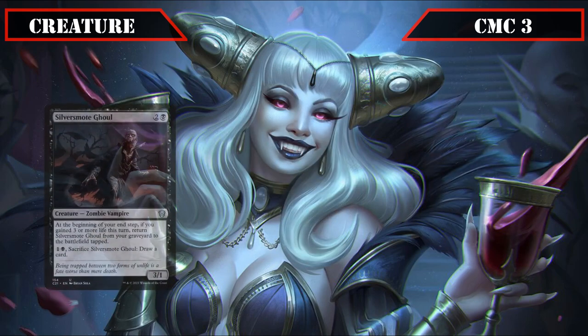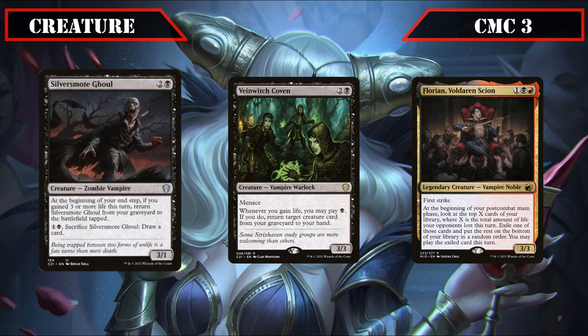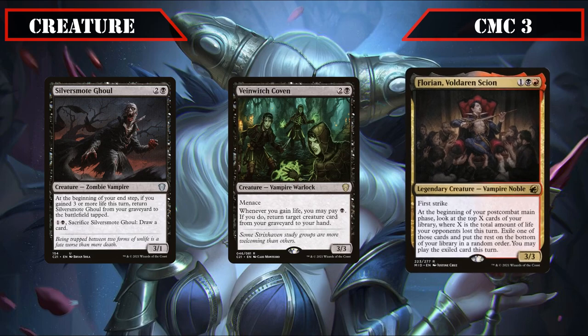Another trio of bloodsuckers join us with Silver Smote Ghoul, Vain Witch Coven, and Florian Voldaren Scion. Silver Smote Ghoul is a 3/1 that, on our end step, returns from the grave tapped if we gain three or more life that turn, and lets us pay one, a black, and sack it to draw a card. Vain Witch Coven is a 3/3 that, whenever we gain life, lets us pay a black to return a creature from our grave back to hand. Florian is a 3/3 with first strike that, on our second main phase, has us look at the top X cards of our library — where X equals total life opponents lost that turn — exiling one to play until end of turn, allowing us to dig six cards deep by sacking a single blood token with our commander.